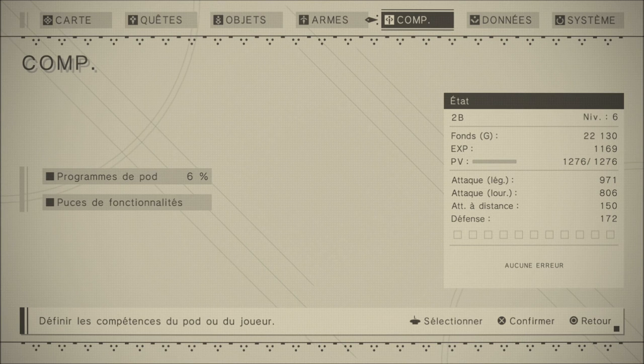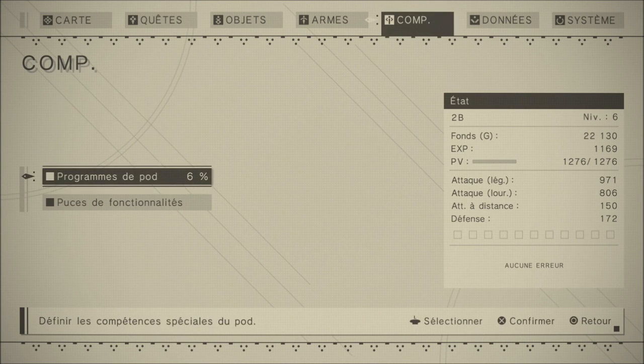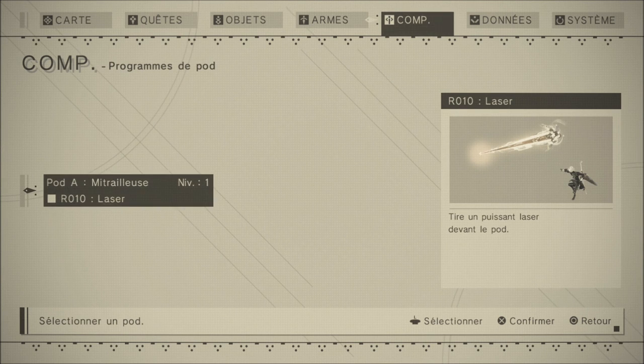Vous avez trois types d'armes : les épées courtes pour les attaques légères, les grosses épées lourdes pour les attaques lourdes, et aussi des lances et les attaques à points nus. Ensuite vos compétences — c'est là que je voulais m'arrêter. Vous avez ce qu'on appelle des pods, des attaques supplémentaires avec la touche L1 que peut faire votre petit robot qui virevolte au-dessus de votre tête.